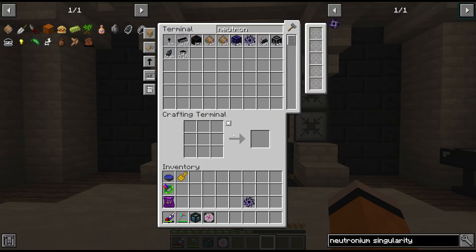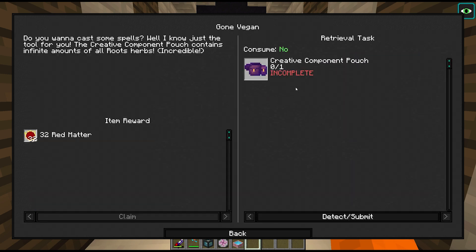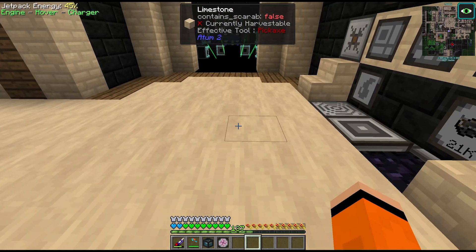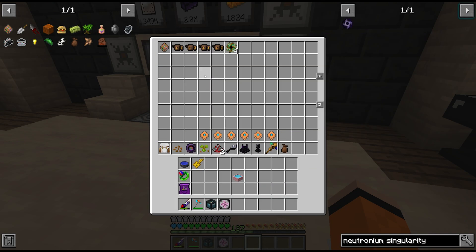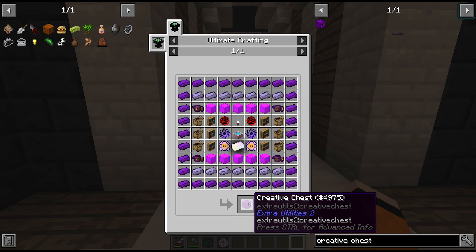We have our neutronium singularity, which should allow us to craft our mana pool. So all that's left now is the creative chest — and when I say 'all that's left,' this is still a huge undertaking. We'll need one creative component pouch to finish this quest. I have the materials besides the storage component, but I'd rather not give up this Mark 2 right now. Let's hold off on crafting this and start laying out our creative chest recipe.